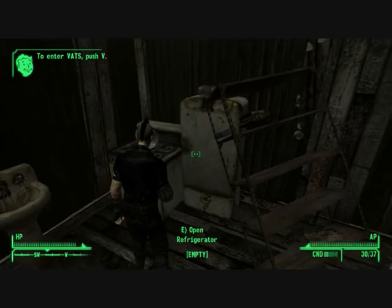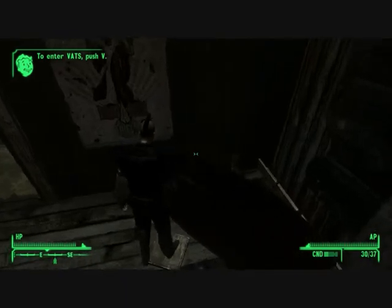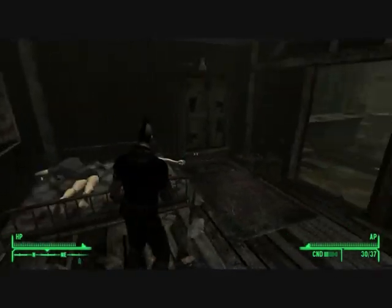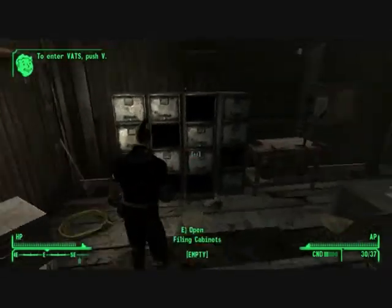Sheriff's outfit. Some irradiated sink. Doesn't seem like there's much here. Chess board. They should let you play chess in this game for caps — that'd be awesome. Chess is more fun than this caravan bullshit.